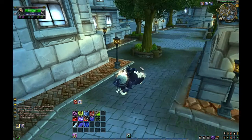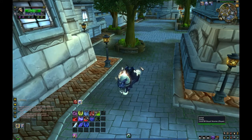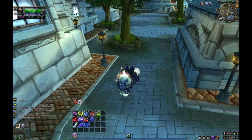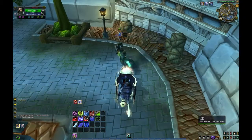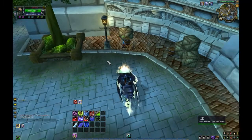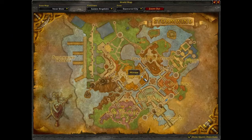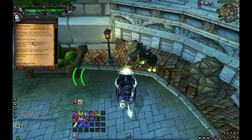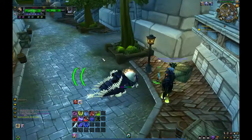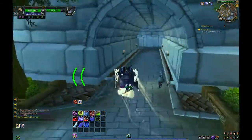Hello again. Patch 4.2 is here now, and of course that brings a new pet, which is the Balloon Pet. Alliance and Horde get one, and for us Alliance we need to go to the Cathedral District, which is the bottom right side of the Cathedral District, and you see Vin. Accept the quest, and you have to go and collect balloons. Let's go do that then.